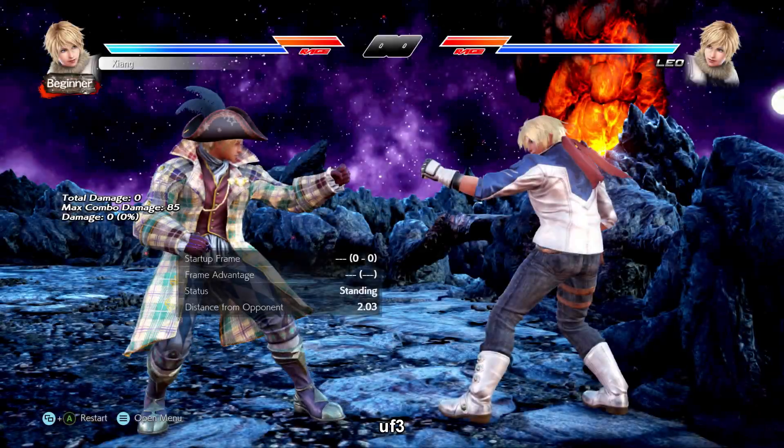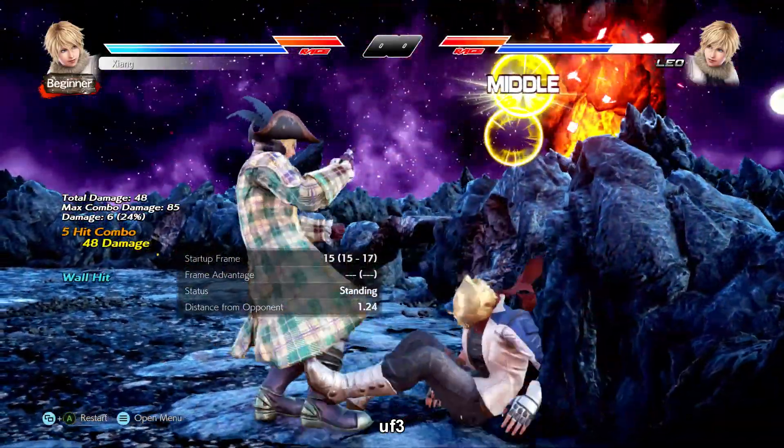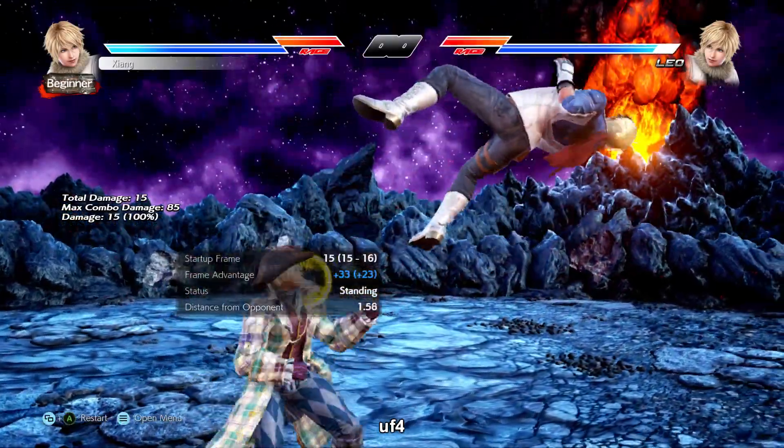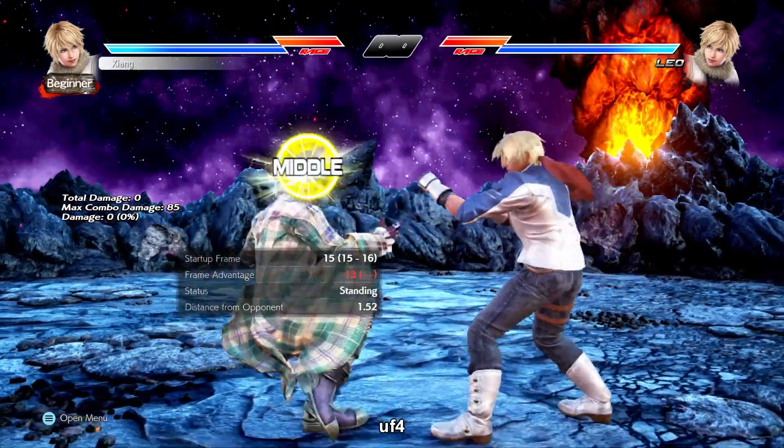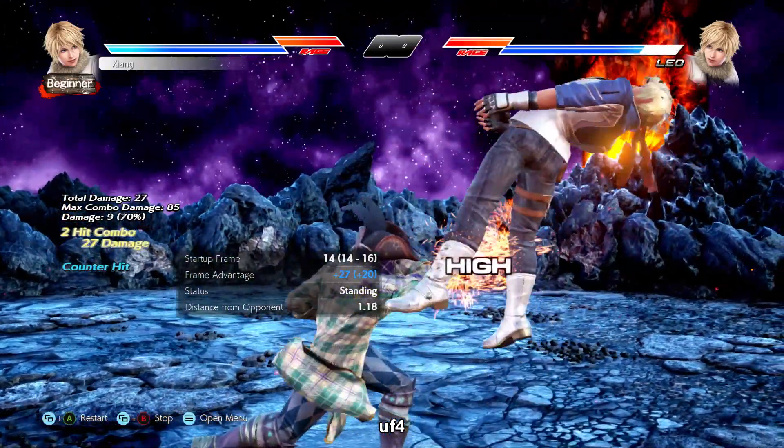Up forward 3 is a safe i17 knockdown splatting low-crushing mid kick with really good range. It checks off a lot of boxes so it's very useful. Up forward 4 is an i15 low-crushing mid launcher, negative 13 on block. Good for all the reasons a hop kick is normally good.